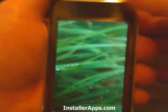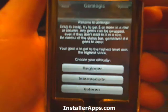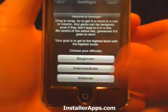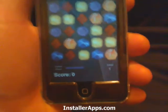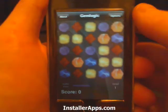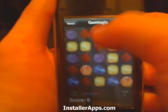This is the Gem Logic application. It sort of looks like Bejeweled. Here we can pick a difficulty. The object is to match three like gems in a row — not just together, but in a row.